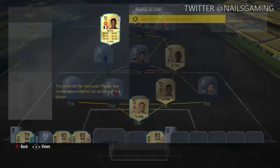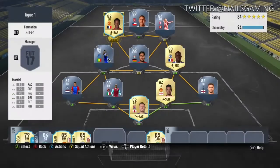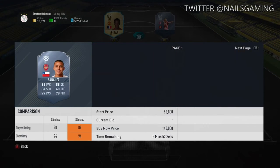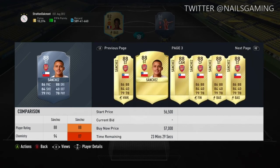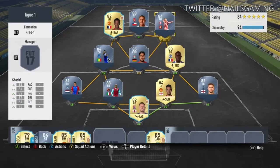At left forward we have Martial — 91 pace, 79 shooting. As striker we have none other than Alexis Sanchez. His striker card is really, really good. I prefer him over Agüero: 86 pace, 84 shooting, 88 dribbling. I prefer him over Agüero because he has those high attack work rates, he's really scrappy, and he's just a poacher.